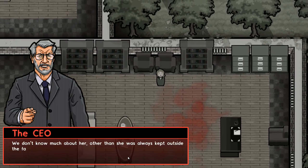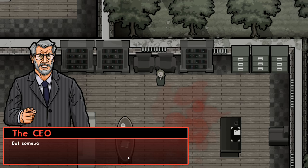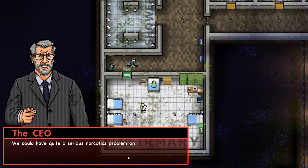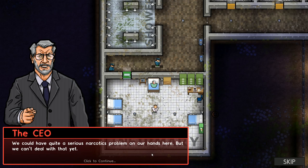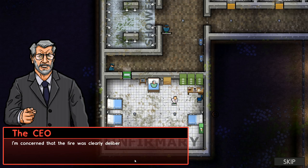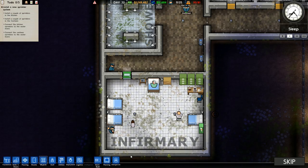We don't know much about her, other than she was always kept outside the family business. But somebody on the outside must have been sending those drugs in. There's some serious stuff going on here. We could have quite a serious narcotics problem on our hands here. But we can't deal with that yet. We've got our kitchen and canteen up and running. Our chefs will work on preparing food for everyone, which should cool things down. I'm concerned that the fire was clearly deliberate, and we don't want a repeat of that. Install a sprinkler system over the new kitchen and canteen and connect them to the water mains.